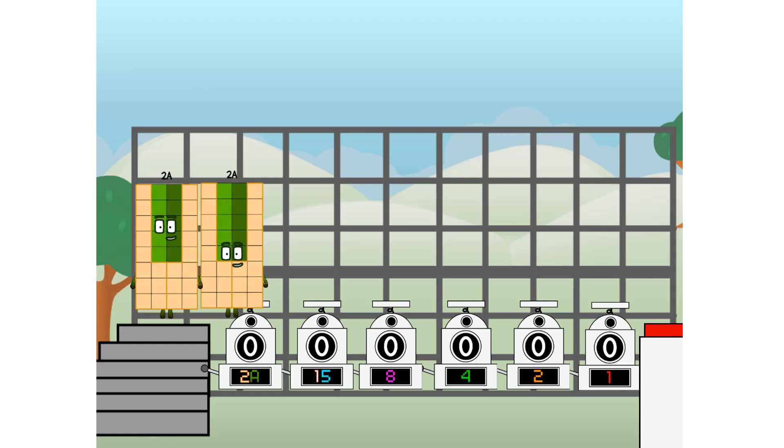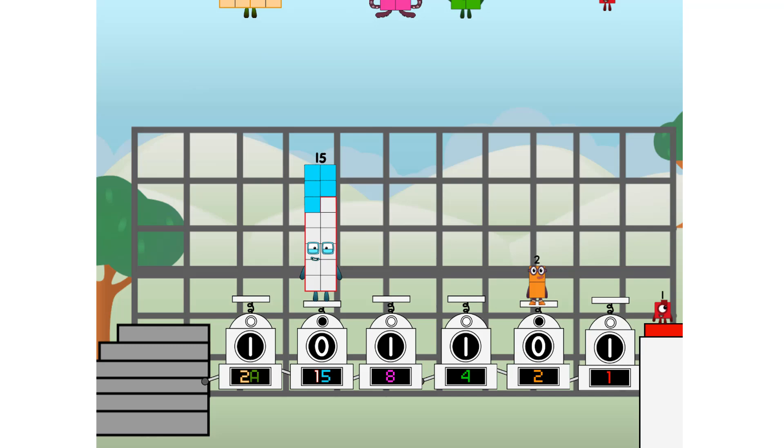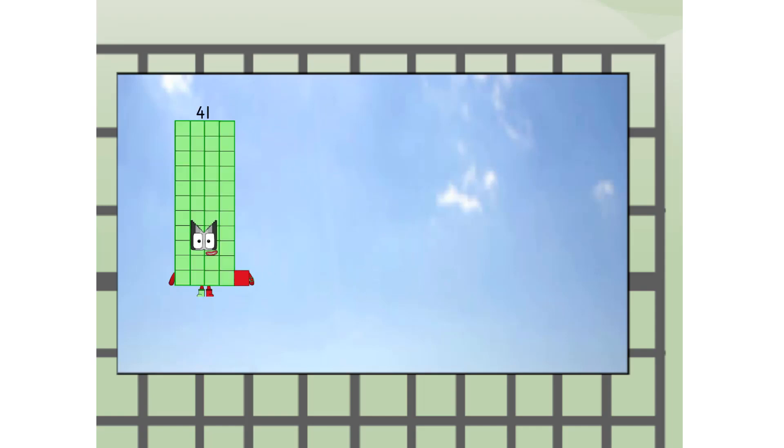First, I split in two: twenty, and fifteen, and eight, and four, and two, and one, and one more to press the big red button. Then you choose who's going up: one of me, and none of me, and one of me, and one of me, and one of me. And fire! Four to one, way up high. Amazing!